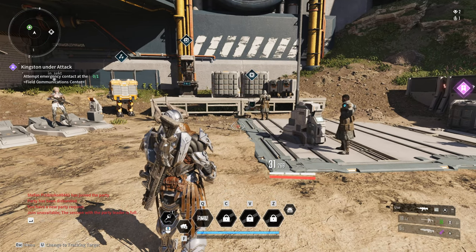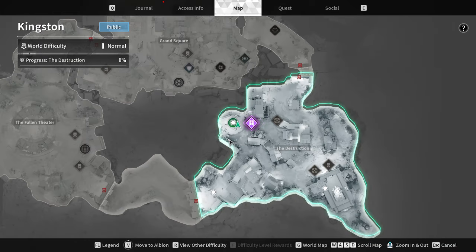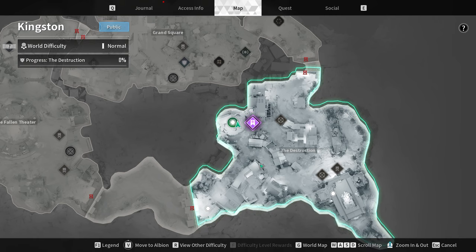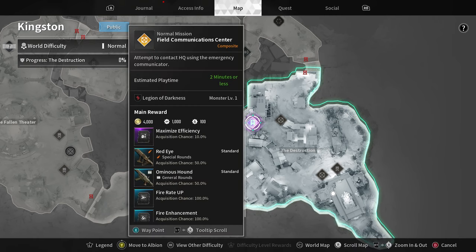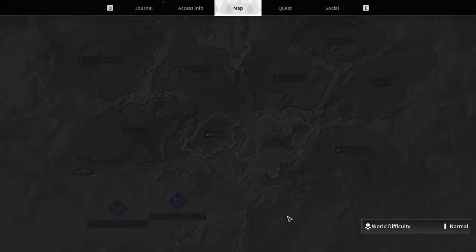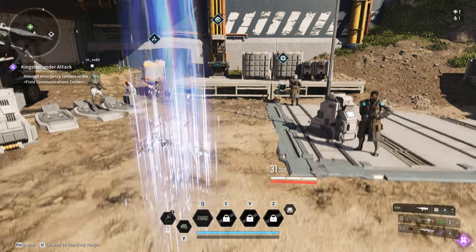In order to fix this issue, ideally all of you need to be in Albion. You want to open the map, go to World Map — you can press G on your keyboard, or if you are playing with an Xbox controller, at the bottom you can see the View button, which you need to press in order to switch to the World Map — and then go to Albion and Fast Travel there.